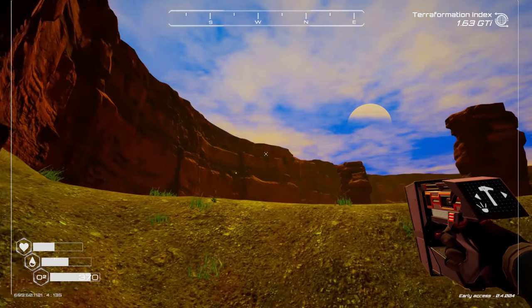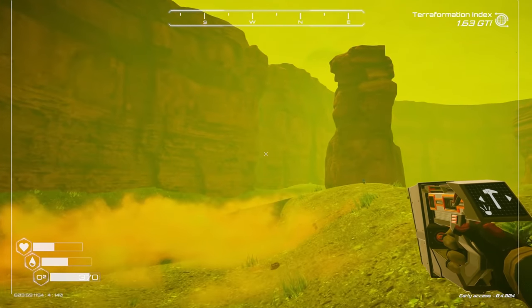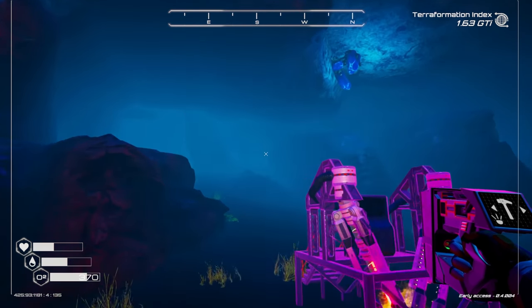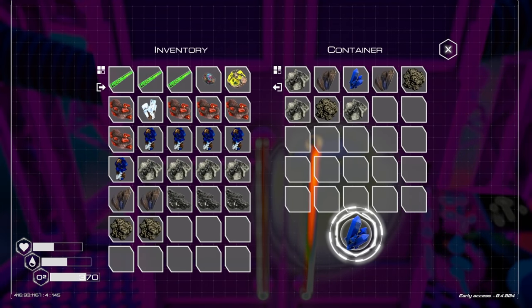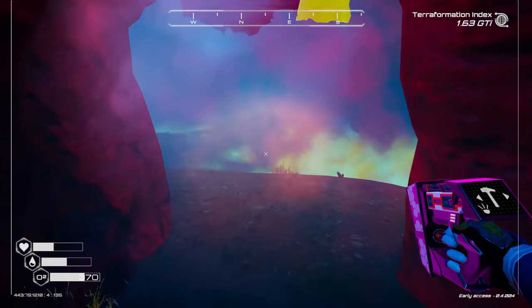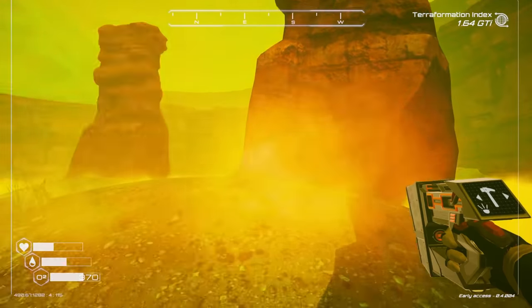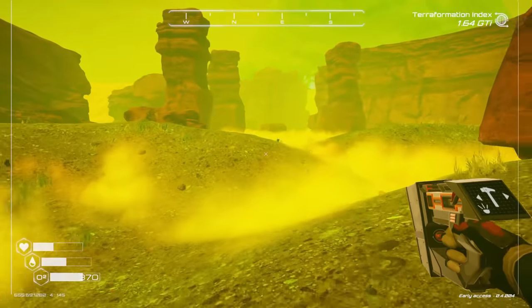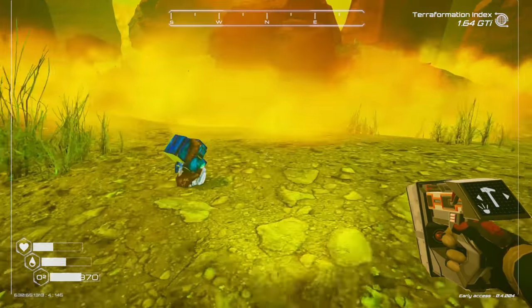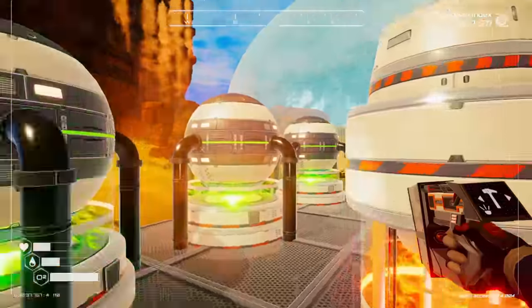Let's pop over to our new drill and see what it's producing. It might only give basic resources plus the specific resource it's showing — so it might only give basic resources plus osmium, not sulfur. We might have to throw another drill out in the sulfur area specifically. Sulfur is so hard to see in this area, but we've got enough for another generator now.